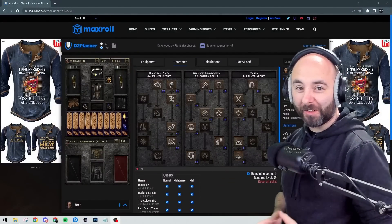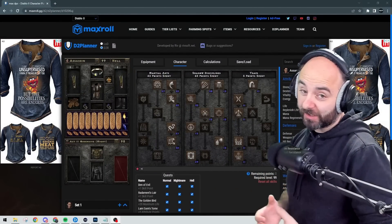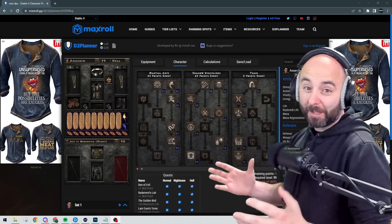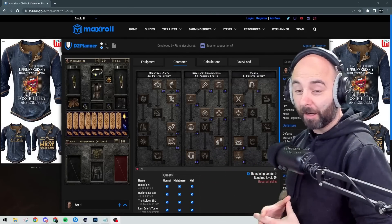And if you've made it this far, welcome to the deep end. This is the most damage I was able to generate theory crafting the Mosaic Martial Arts Sin in Season 3, Patch 2.6. Get ready because it's going to be hard to find this stuff, but now you know what to look for.